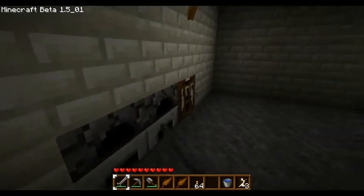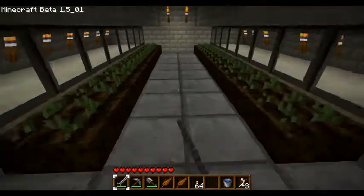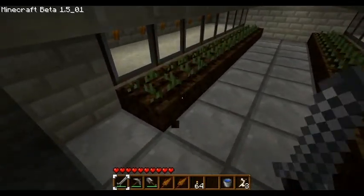I've got my furnaces, crafting bench, and I've got my storage chests. I started an indoor wheat farm over here, and there's water underneath the floor to water the plants.